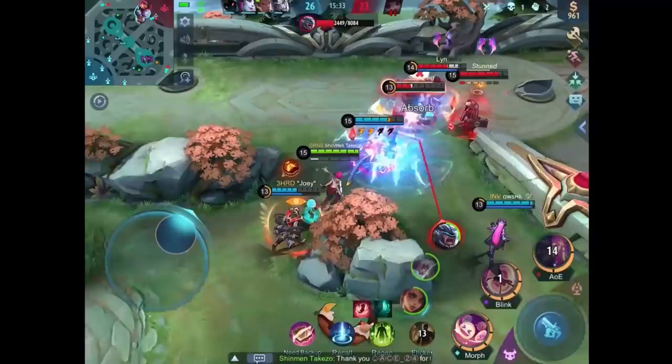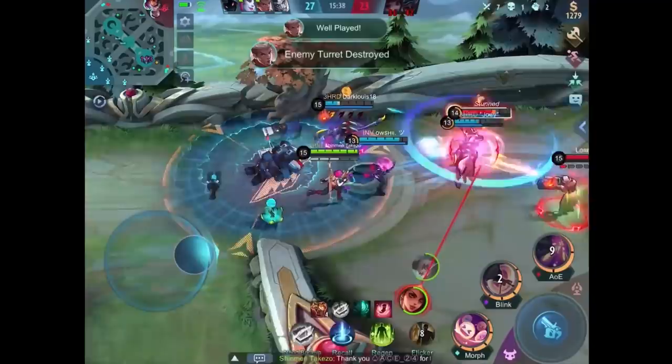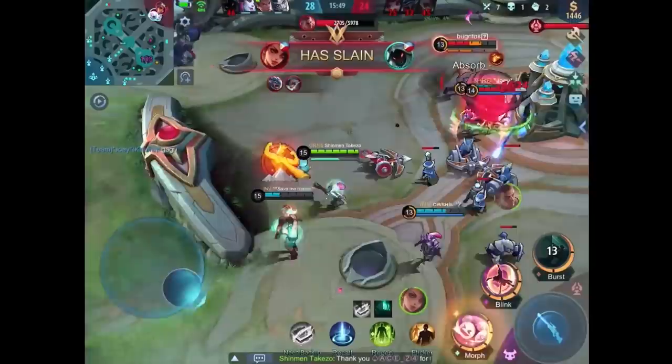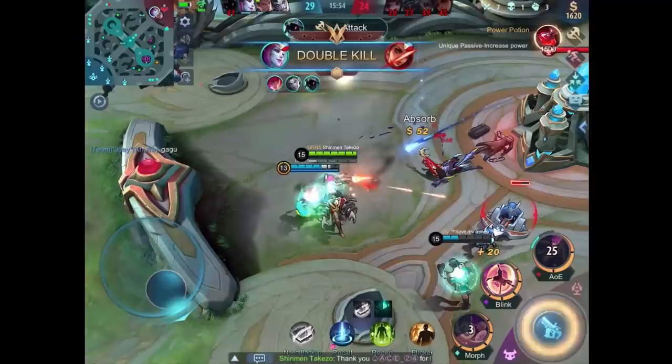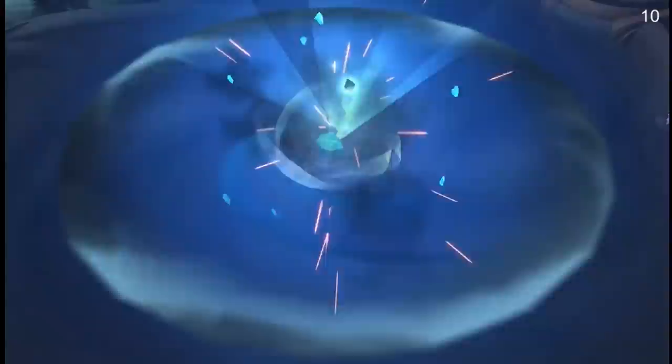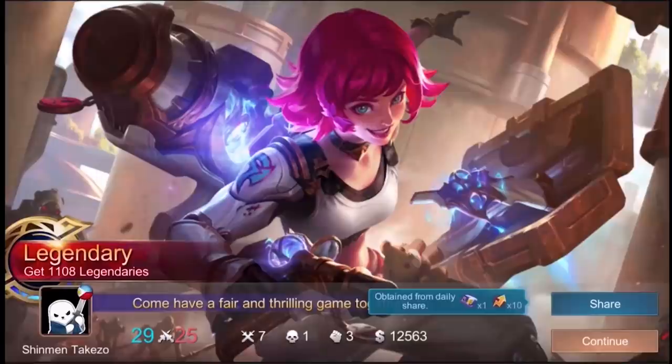I think everyone in the enemy team is blind because Helcurt likes doing things in the dark. And I think this Johnson's out of gas — there we go. Why stop at a double kill? We probably can get one more of them if my sniper will hit. It actually hit that time, but again this sniper is non-lethal. I think it's now time to close out the game because I really don't want to use the sniper anymore.